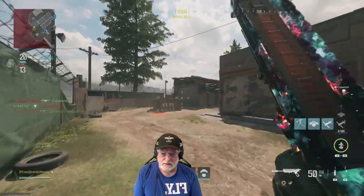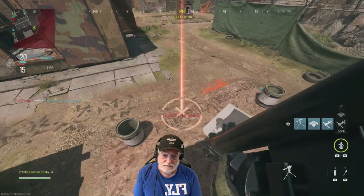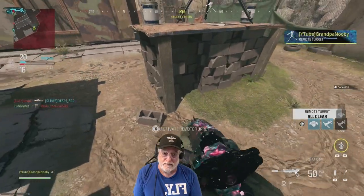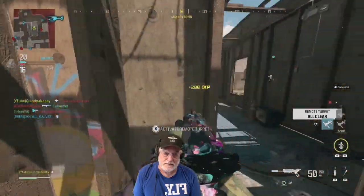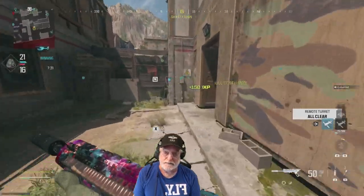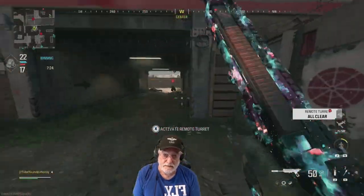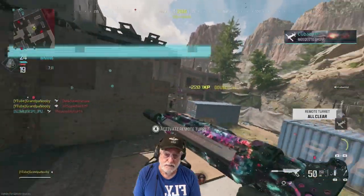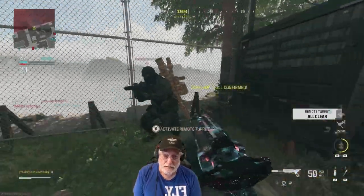Not a lot you can do when you get shot in the back. Grandpa usually gets killed when putting out the turret, but it stayed up there. So we'll throw out the cluster mine as a welcome mat for people that try to annoy Grandpa's turret, and then a trophy system to try to protect it a little more. Combination of mosquito and cluster mine doing some work.